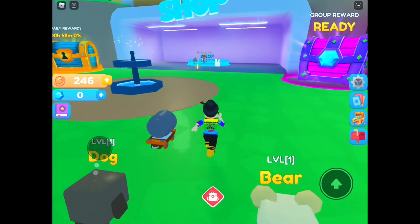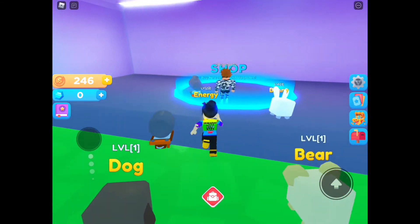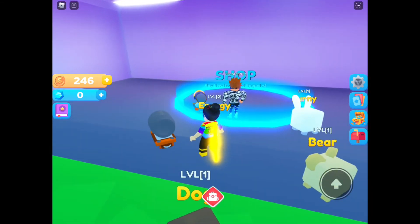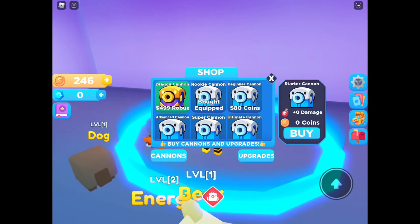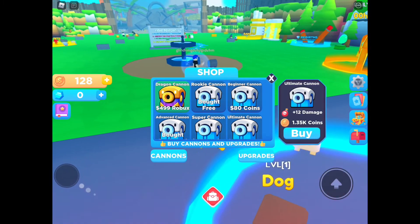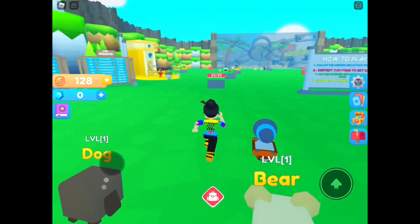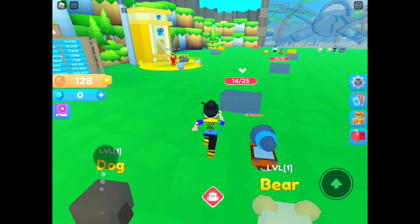Let's go ahead and go to the shop and see if we can get a better cannon. Oh, is that an energy pet? That's his pet, haha. Cannons: rookie cannon — zero coins, 80 coins, 150, 450, 1.35K... Let's go buy one! You can also improve your pet over there.